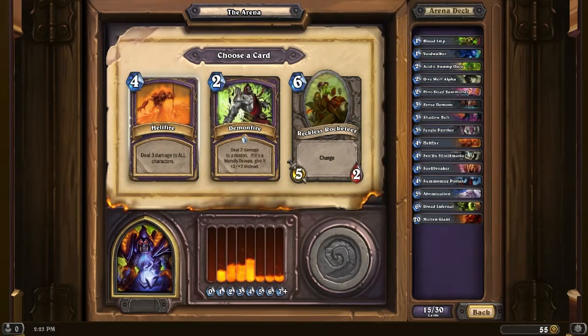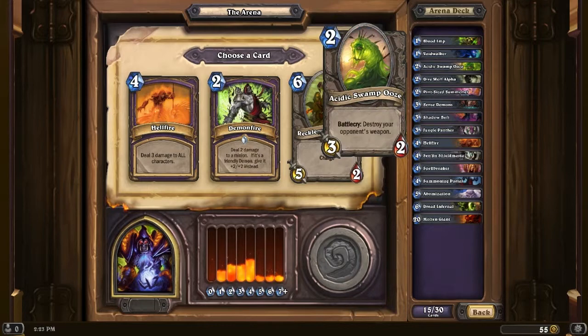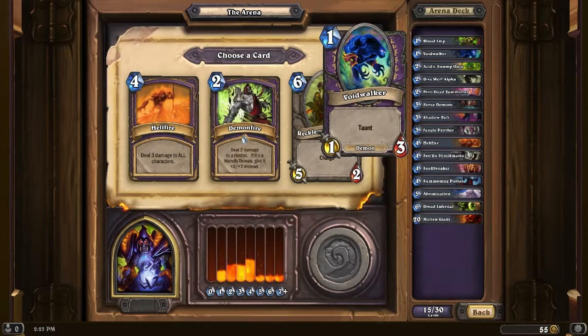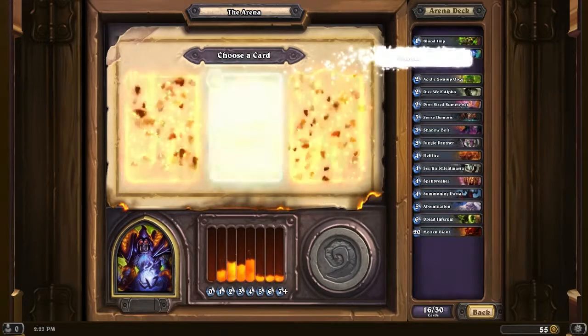Demon Fire, Hellfire, and Reckless Rocketeer. Rocketeer we're going to pass. Demon Fire is very nice — it deals 2 damage to a minion, or if it's a friendly demon, you give it plus 2/plus 2 instead. So we can pump up the Voidwalker to a 3/5. There's also the Dread Infernal and it becomes an 8/8. So we're going to take that Demon Fire.